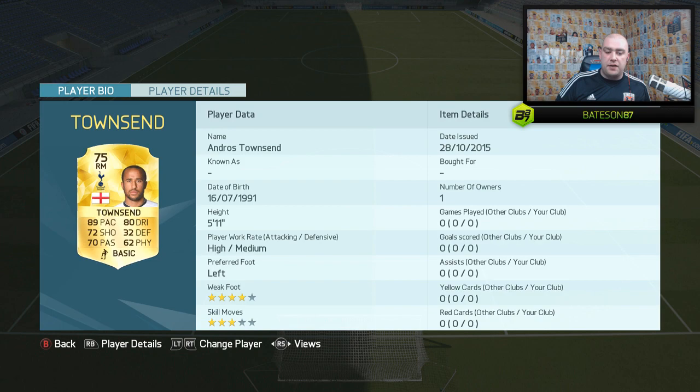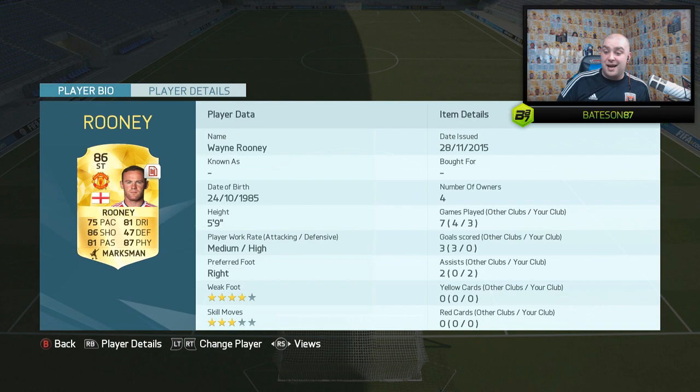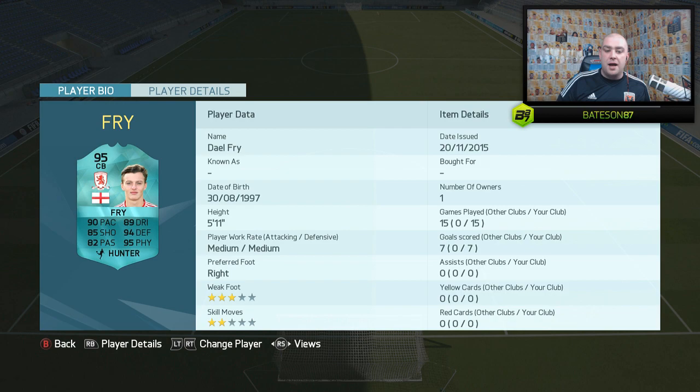The next one is Townsend — right midfielder, 89 pace, packed. He has Wayne Rooney out of contract, which has obviously been abused because he's run out of contracts, and he's had four owners as well. He's got no goals but two assists. He's actually playing him in the CAM position.